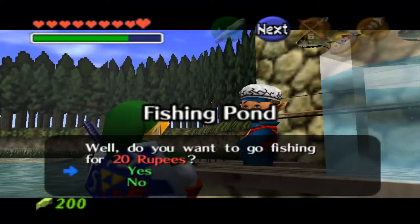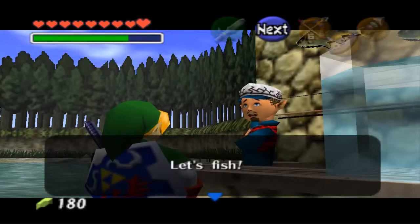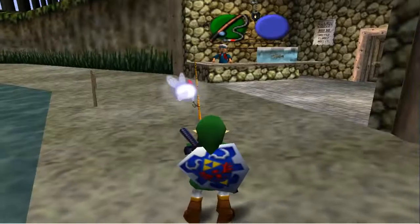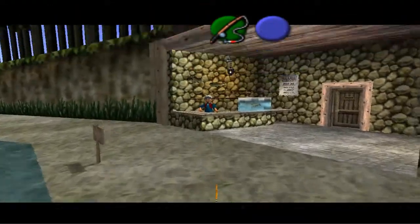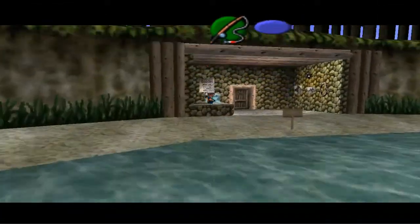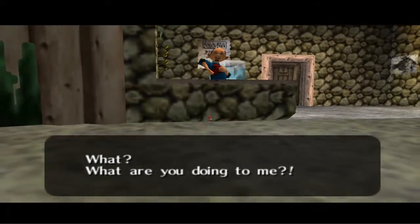Welcome to today's episode of the Deadliest Catch. Today we are heading out to the Helion Lake fishing pond and search for one of Hyrule's most treasured and forbidden catches: the Fisherman's Hat. To catch this nasty beast you only need two things — a good rod and the hands of a surgeon. Now this is the tricky part: you must simply aim your rod at the shopkeeper's head, and voila! Easy as pie.